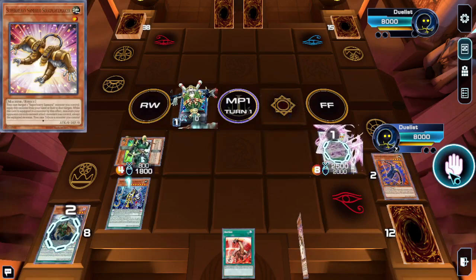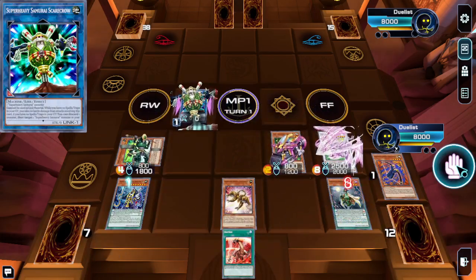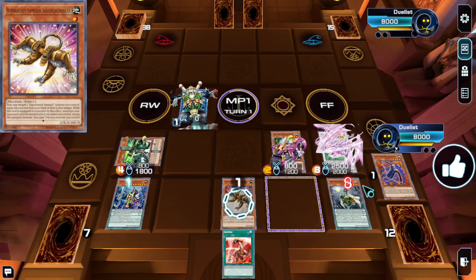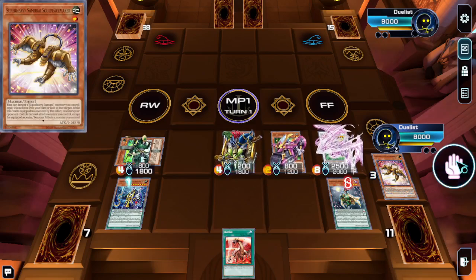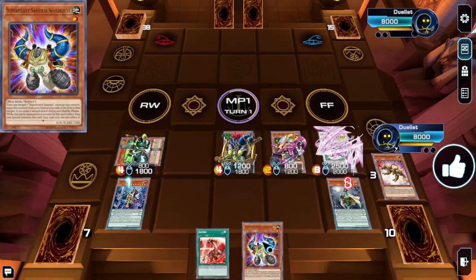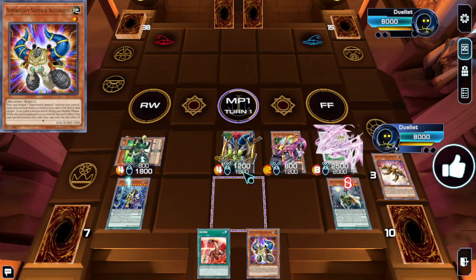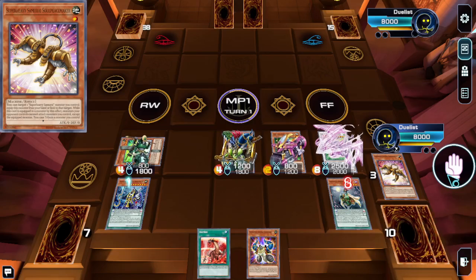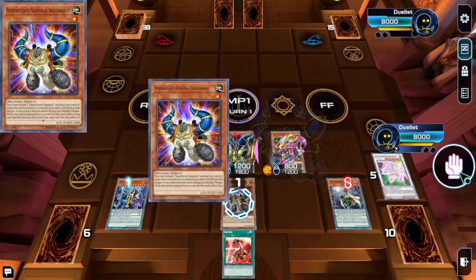We're going to use the effect of Excel Synchro to summon back the tuner, and we're also going to grab the Soulhorns. Here we have two different level monsters, which means we can make Pustle Mino.